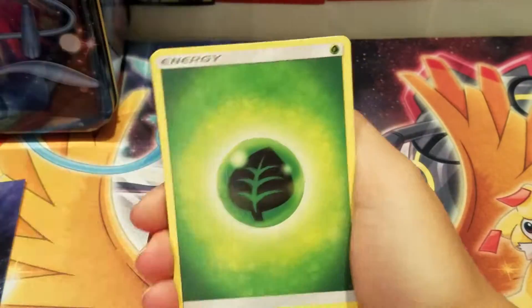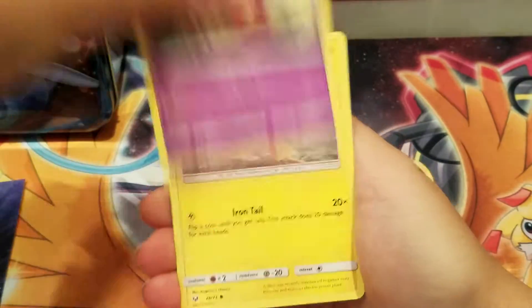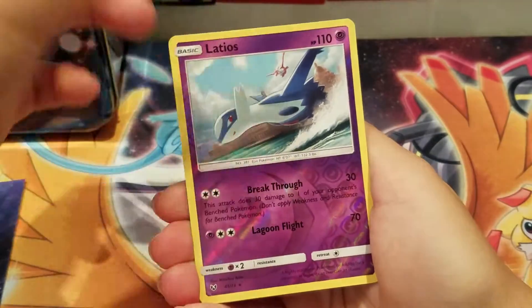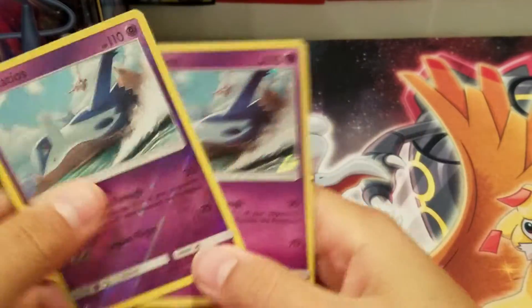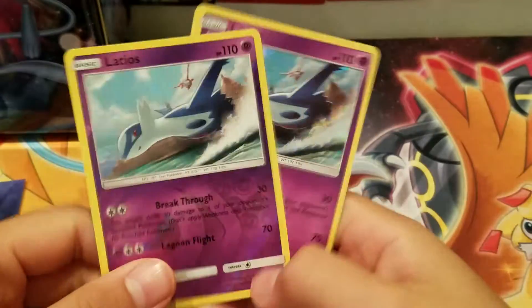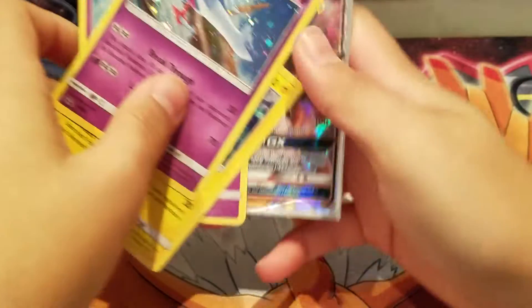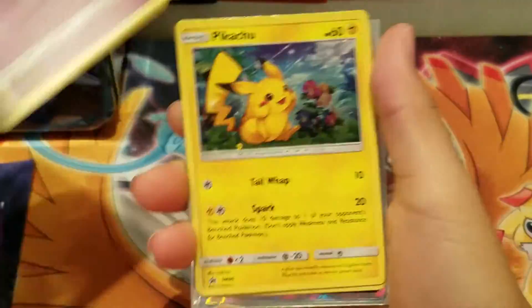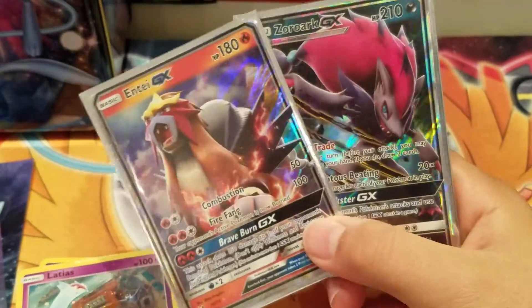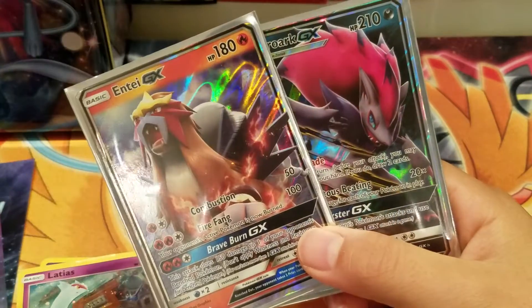Last pack, guys. To be honest I don't need anything else because we already pulled two GXs — they're not super dope ones but I mean I can't say no to them. Breloom, Latios — oh wait, what?! A Latios holo AND a Latios reverse! Back-to-back, that's pretty cool. So here is the recap: Latios, Pikachu, Latias promo cards, Zoroark GX, and Ante GX. If you enjoyed the video, be sure to smash the like button — peace out!